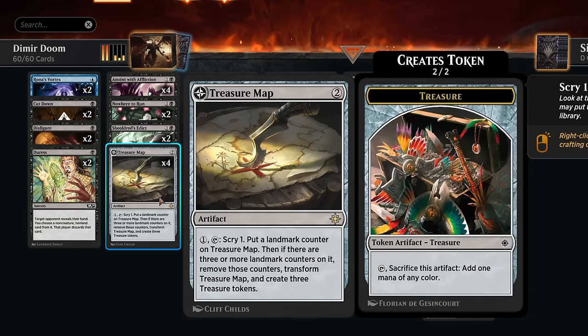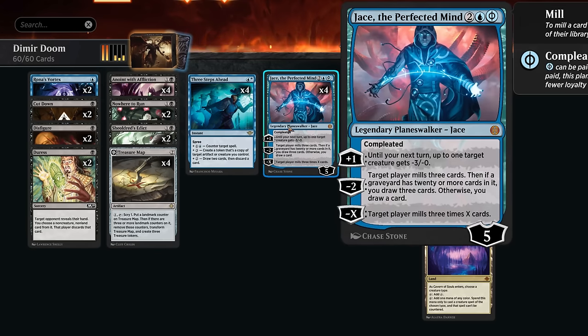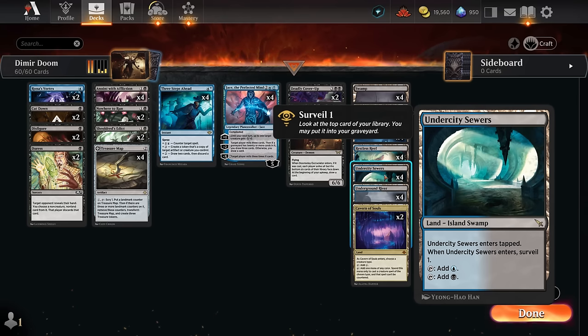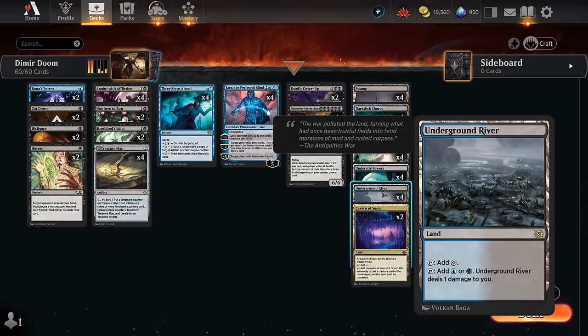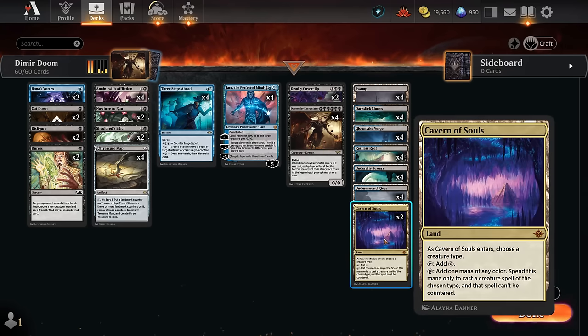We also have two sweepers with Deadly Cover-Up, which can also be effective against combo decks as we can strip away specific cards out of the opponent's library after milling them with Jace. In our mana base, besides four copies of Restless Reef, we have Undercity Sewers — entering tapped but letting us surveil to dig for combo pieces, with both basic land types to help enable Gloom Lake Verge to make both colors. Dark Slick and Underground River round it out as a pain land, with lots of swamps since we don't want basic islands with Excruciator in the deck. We also have two Cavern of Souls naming demon so we can make Excruciator uncounterable against control strategies.